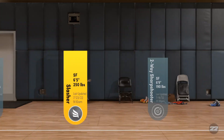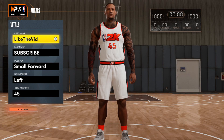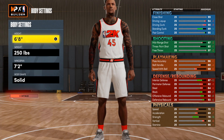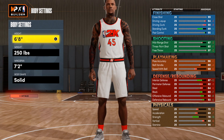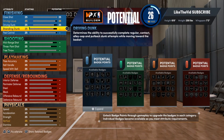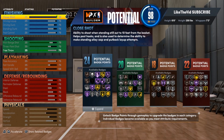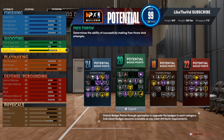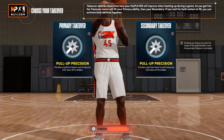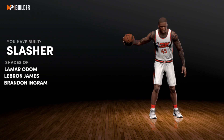Tap Triangle to edit this same build. The second time through, go just to the height — you don't have to change anything else. Put the height at 6'8" and then slide through the rest without touching anything else. Just like before, add the attributes — no rhyme or reason, just make sure you get them to a 99. Pick the takeovers again — they don't matter, you're just setting up the glitch.